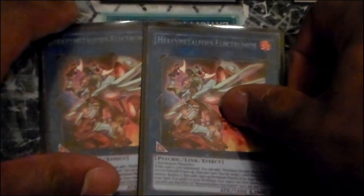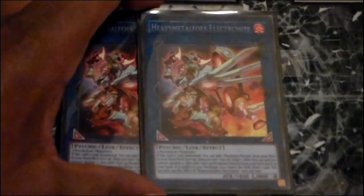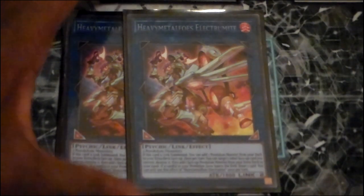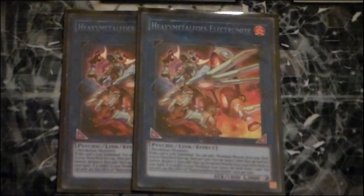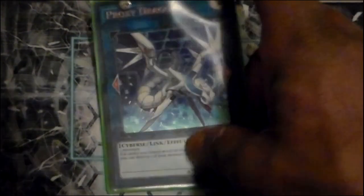For the link monsters: two copies of Heavy Metal Foes Electromite — I apologize for the proxies, I haven't gotten mine in the mail yet. The effects chain together and create some pretty insane combos; they're really powerful in Pendulum decks and you can do a lot of good work here. One Proxy Dragon, just to open up a few more link zones and get those Pendulum monsters back on board.